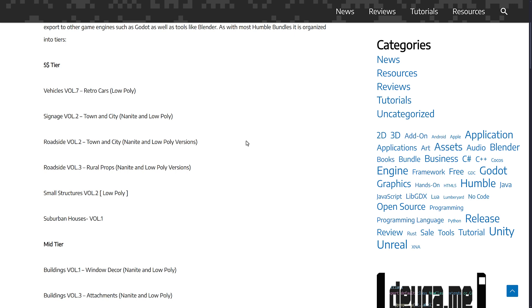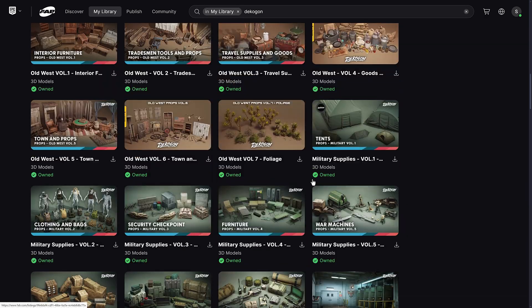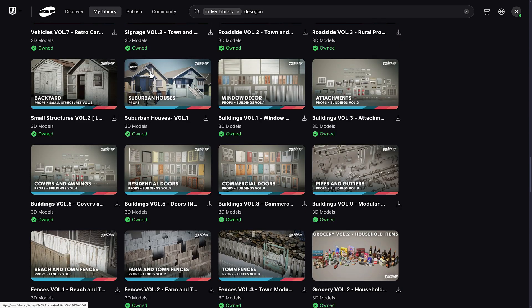Let's go through and take a look at some of the contents. This bundle redeems on the Fab store, which used to be the Unreal Engine Marketplace, so you'll find basically everything here under Decagon. This is not all from this particular bundle, but a ton of it actually is — just universally useful things for populating a city with realistic stuff.